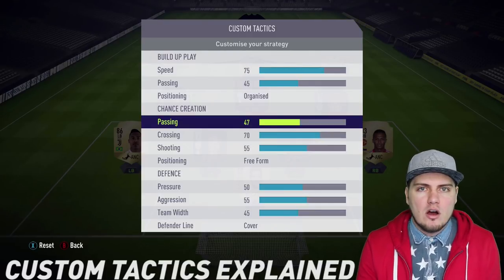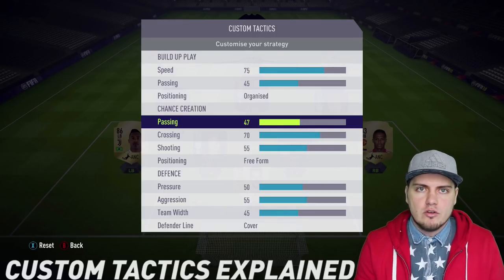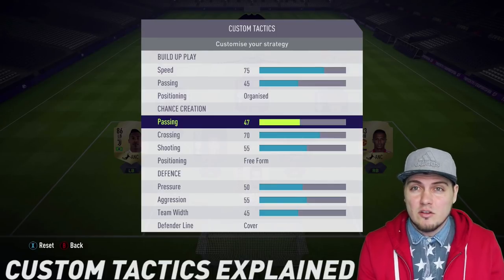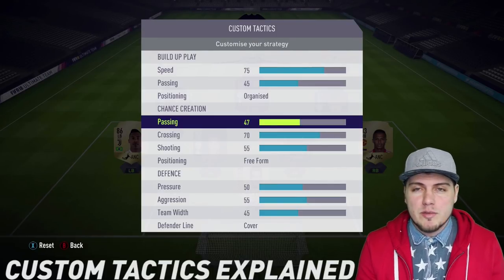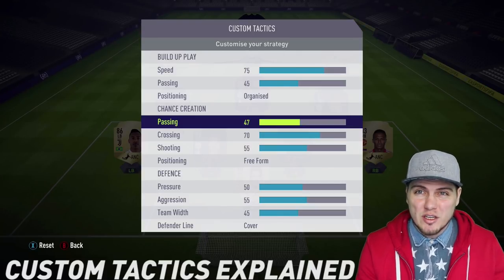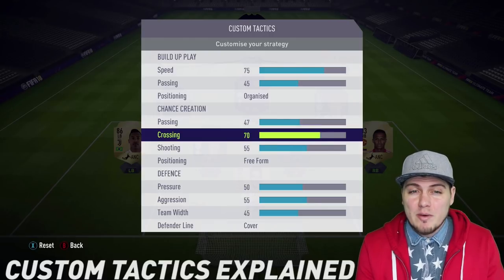For chance creation, the higher the number the more players are willing to commit or move out of their structured positioning — basically they have a higher percentage of moving from their original positions. If you have a lower number, they stick to those original positions. I keep mine in the middle and watch my players: am I happy with their movement and progression, or do I feel like people are out of position?